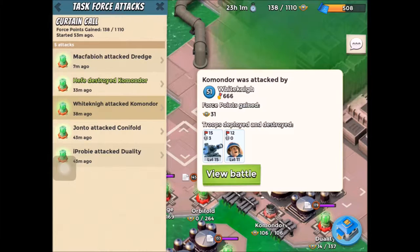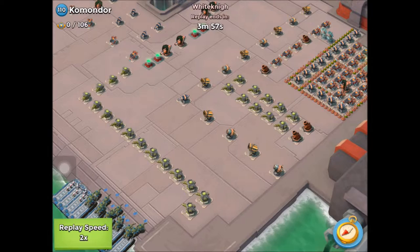Our first attack was by a task force member, White Knight. He opened it up by using level 15 tanks and level 11 medics, both maxed — five landing craft with tanks, three landing craft with medics. So let's take a look at Commodore; we'll let his attack run and explain the base as we talk.